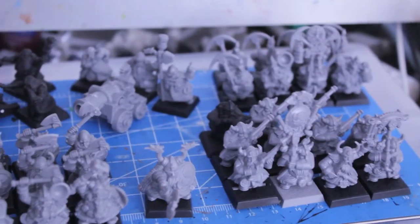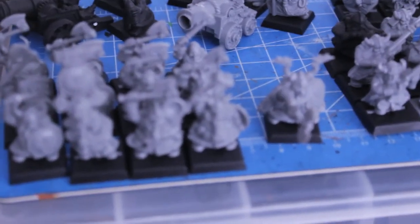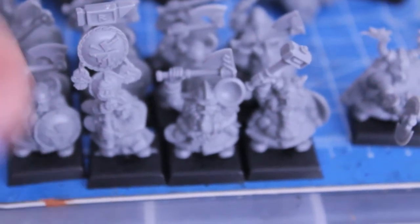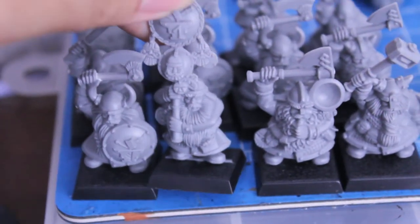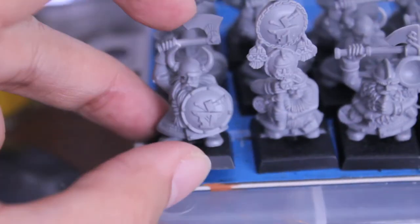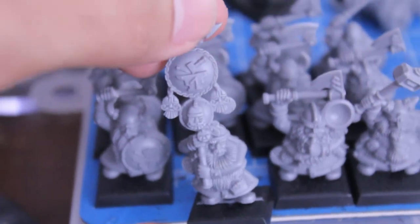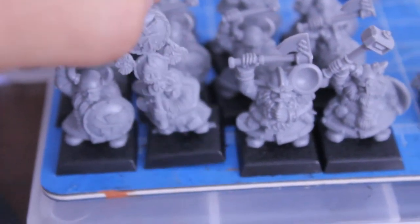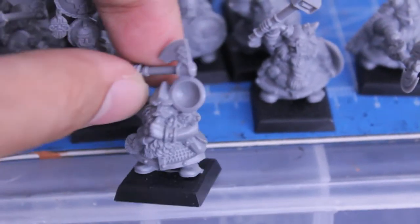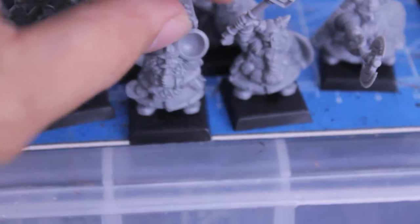We've also got some more Battle for Skull Pass dwarves — the guys that actually come in Battle for Skull Pass. They're one-piece miniatures, which means no assembly required. All you have to do is pop them out of the sprue and stick them on the base. So if you're not really into the modeling aspect and you want to just get out and play dwarves, these old Battle for Skull Pass models are the way to go. You don't have to glue the arms or the shields on. Also, the banners that come with these guys are completely different from the banners in the box set — they all come already put together, unique and individual.